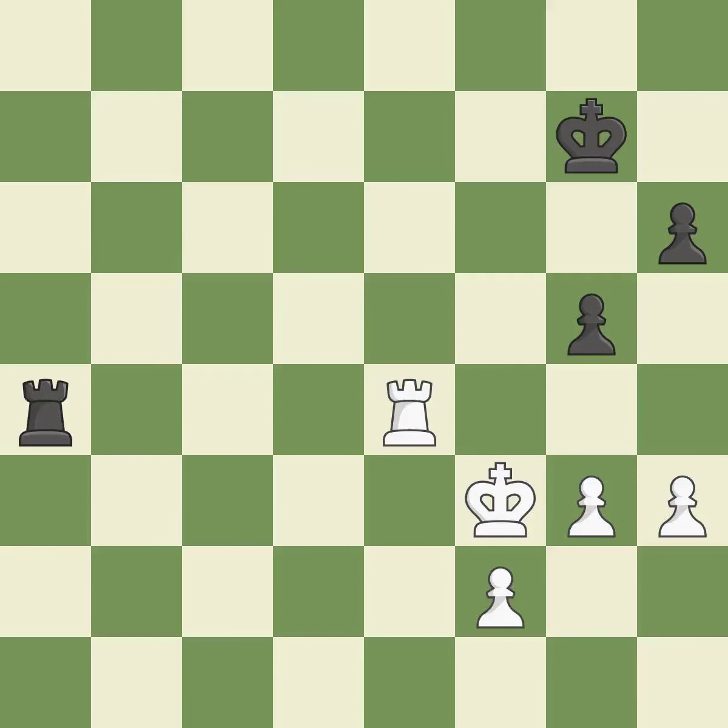This suggests exchanging items of equivalent value — it is ideal. The rook is now in a safe position — it is quite good. The best choice is this one — it is ideal.